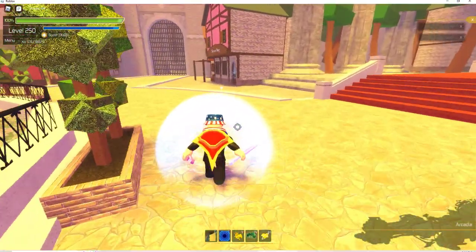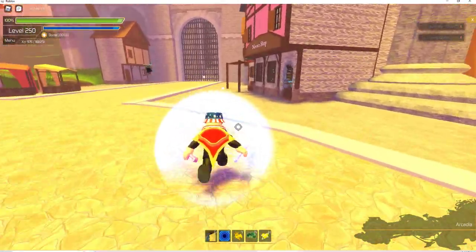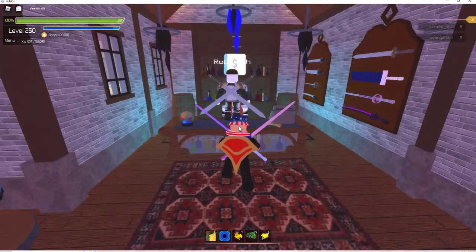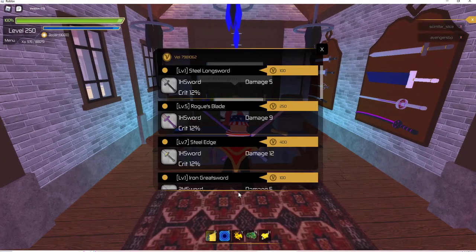By the time you get to the boss room for Floor 3, you will have picked up a little money. So what I'm going to do is come here and get steel long swords.